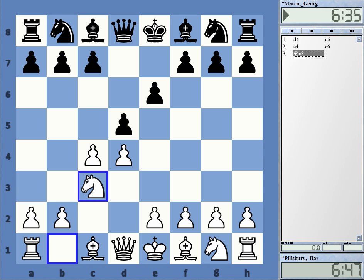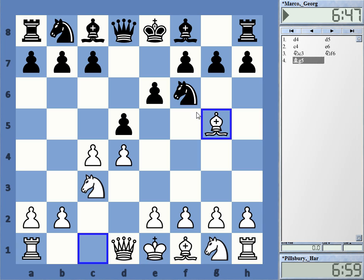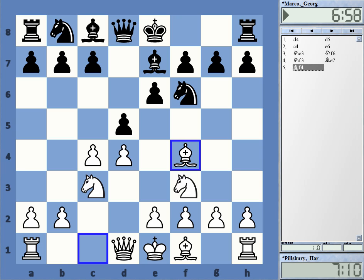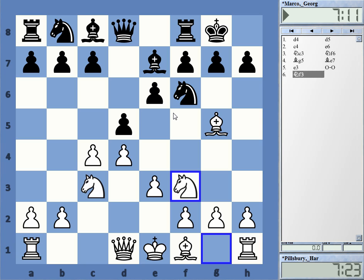Pillsbury went for Bishop g5. Back then this was the most common way to play. Nowadays many players prefer the exchange variation, only then Bishop g5, or they go with Knight f3 and setups like that. Bishop g5 is of course a normal main line. Bishop e7, e3, castles, Knight f3 — this has been played thousands of times.